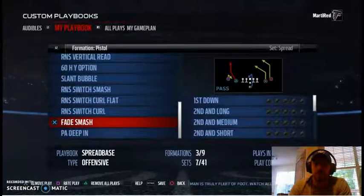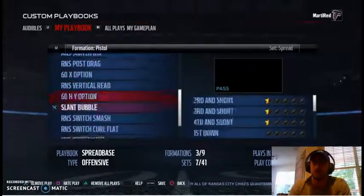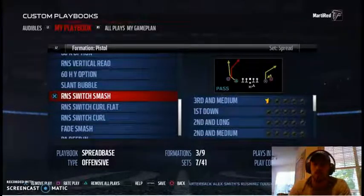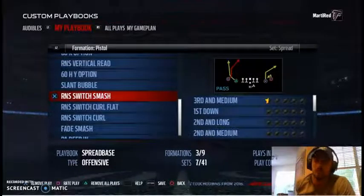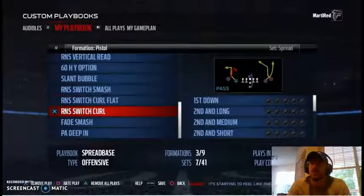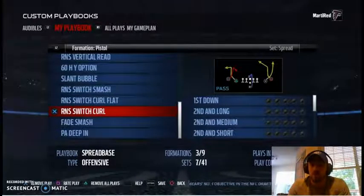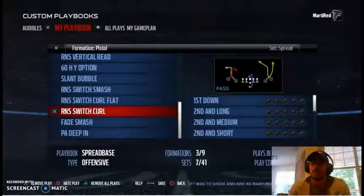The switch smash is a good complementary play because it has the same exact route concepts on the left side, but gives you a smash look on the right — switch dig and switch smash beat two different coverages. Another complementary play is the switch curl, which has the switch concept on the right side and curl/out on the left. With spread looks you can flip the formation — square and R2 on PS4 — which swaps routes side to side without moving anyone, helping you disguise what you're running out of even symmetrical sets.